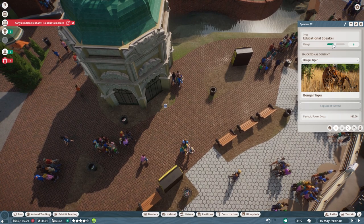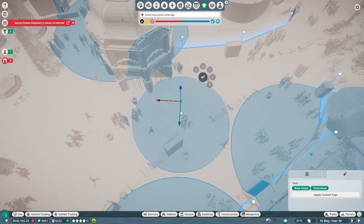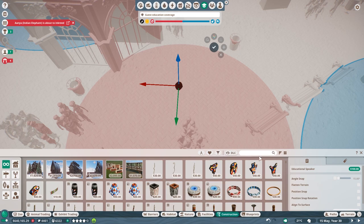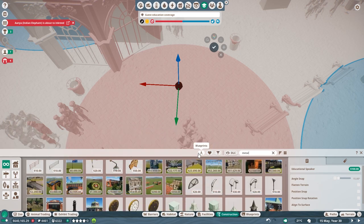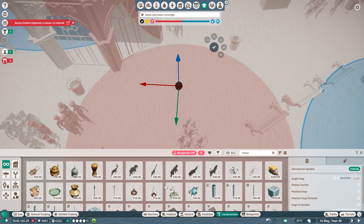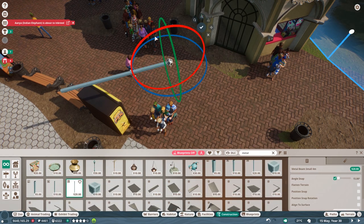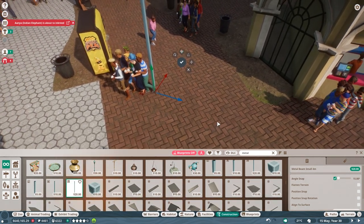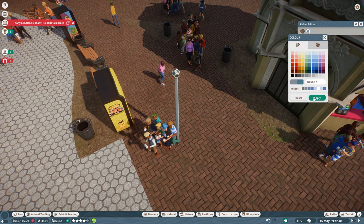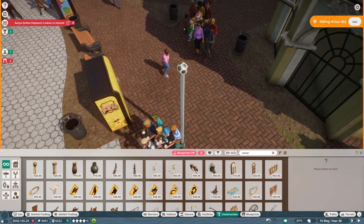I'm going to make sure this speaker has coverage. Why is it actually red? Is it too far away? There you go, now it's close enough. What I want to do — and this is something I've wanted to do for a while — is put a metal pole in there, just to make this a speaker design we can carry throughout the zoo. I think I'll go with a normal metal beam — we've got a thinner one over here. That's an Australian metal beam. So is that tall enough? Yeah, that's fine.